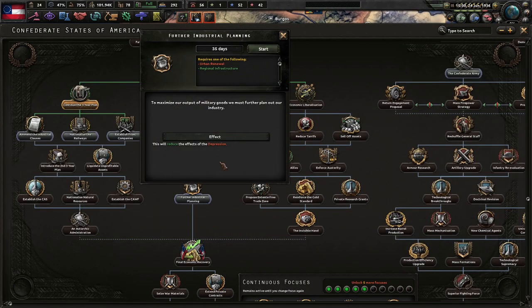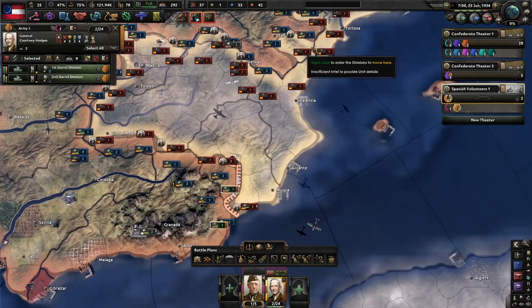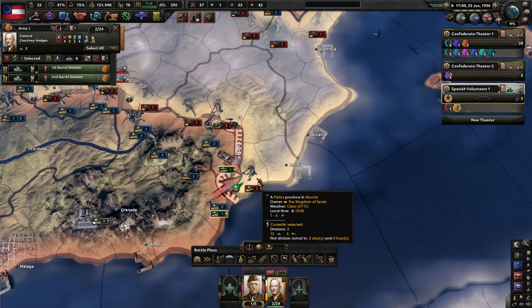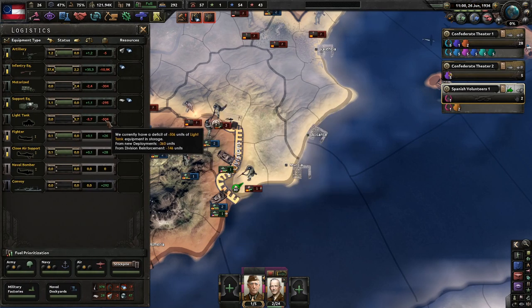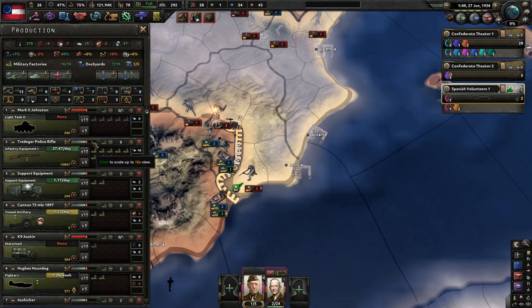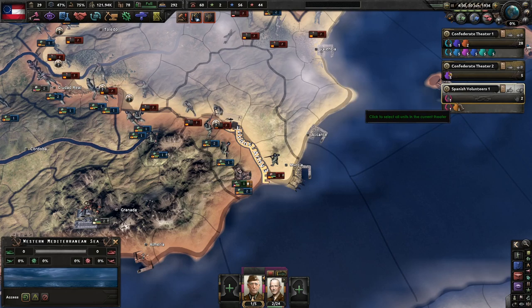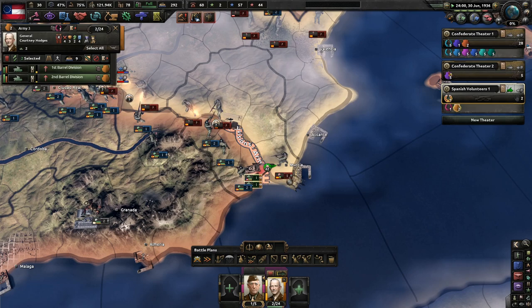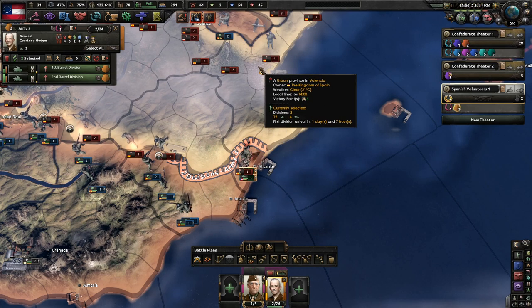Regional infrastructure and further industrial planning — to maximize our output of military goods, we must further plan out our industry. My goal is maybe to cut these guys off and get rid of the enemy's ports. Wuhan government is attacking the National Unity Front in China — China's a mess. I definitely need to start making some tanks. They still can't pierce us, and they just immediately move over that way as well.